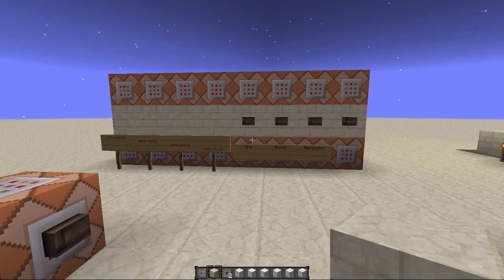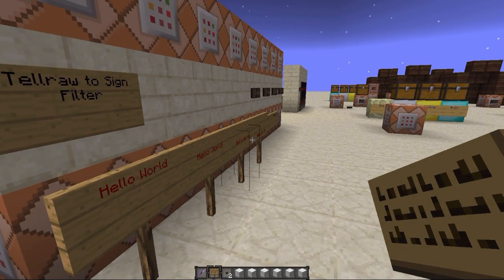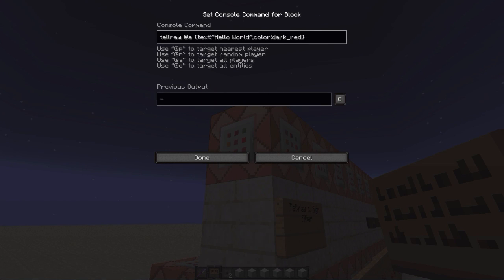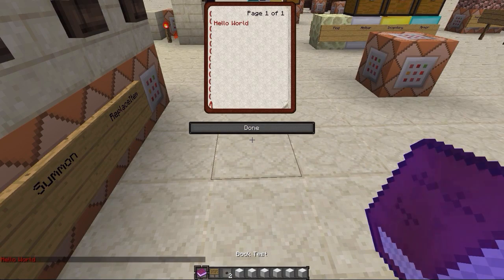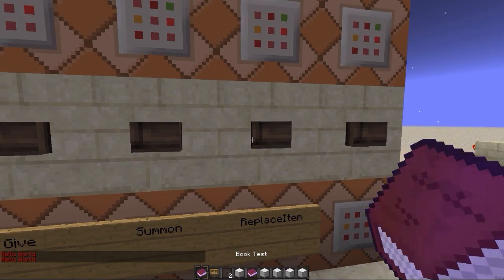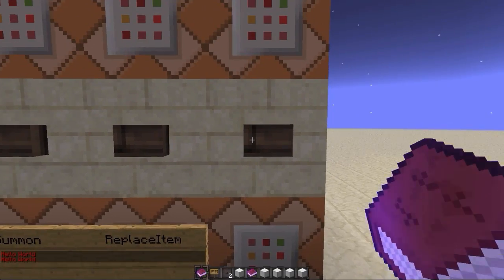Let's get into the MCEdit review. The 'Tell Raw to Sign' filter converts any tell raw command to a sign. As you can see, we have a 'tellraw @a hello world' up here and the converted one below. It will completely customize the tell raw for a sign. Here's a give command for a book — if you hold it, it says 'hello' exactly like on a sign. Summon works the same way.